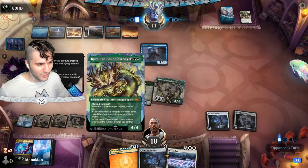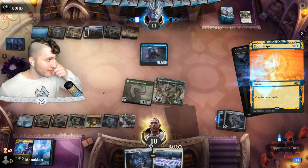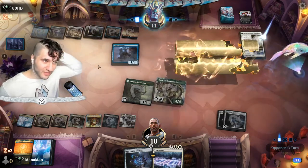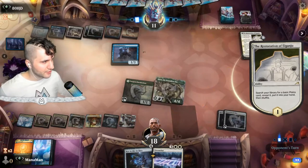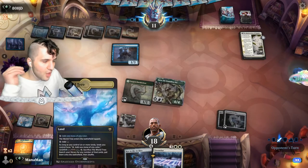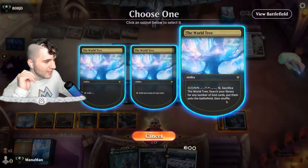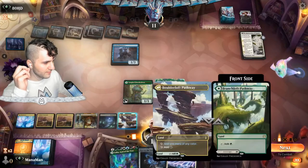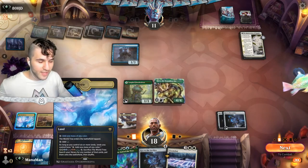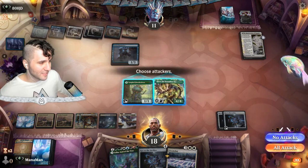Wandering Emperor — we're going to counter spell this. Our Cura of the Boundless Sky is safe for now. Restoration of Aginam — they search for a Plains. They have 11 life so we have to be a bit careful. The World Tree is online and we could use it — one through ten lands plus the World Tree — to search our library for god cards. I think the Tiamat will be more beneficial here. Let's swing in with Cura and do seven damage.